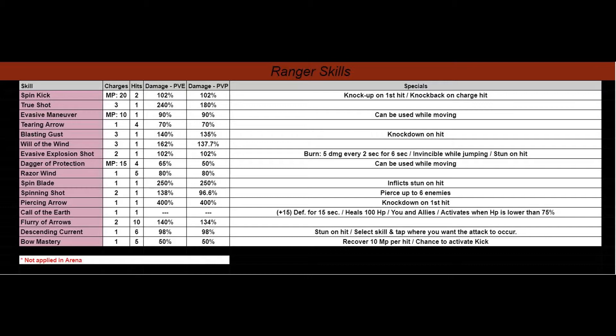The first column is the name of the skill. The next one is the cost to use the skill itself, and how many times. So let's use Spin Kick as an example. You can use it as many times as you want because it costs 20 mana points, or magic points, to use. As long as you have mana at the bottom, you can use it over and over.